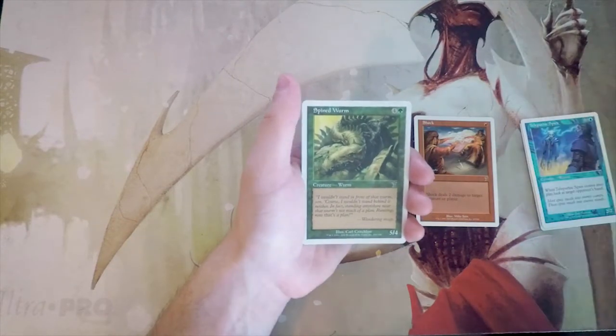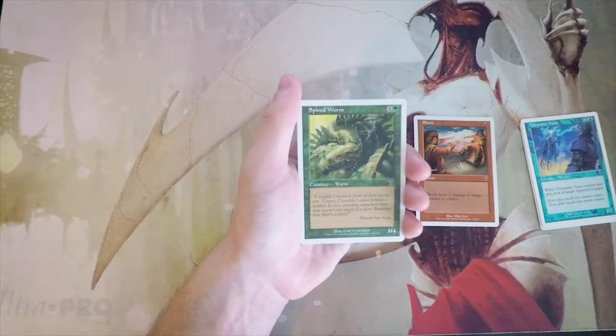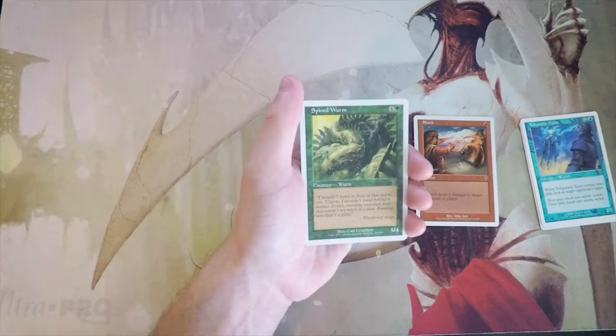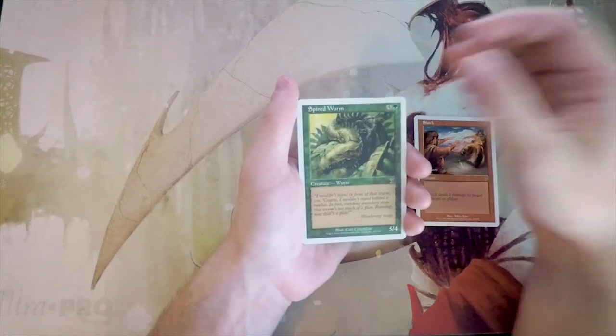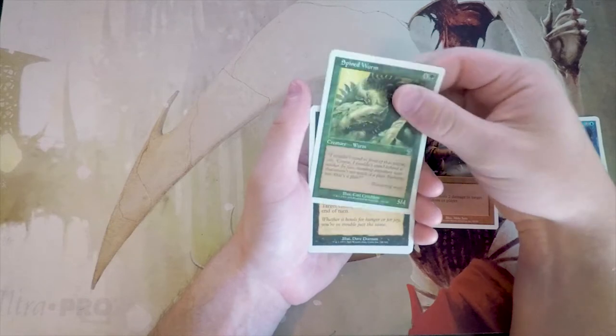Spined Worm — a 5/4 for four and a green, vanilla creature. Definitely a great beater, perfectly fine in big green decks. We do have Birds of Paradise and a few elves in the set to ramp into this, which is fine. I think I'd still rather have Shock, though that might be incorrect — little bias there.